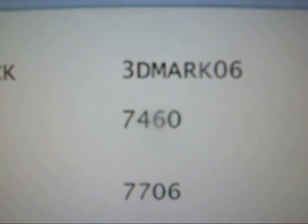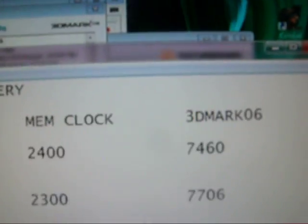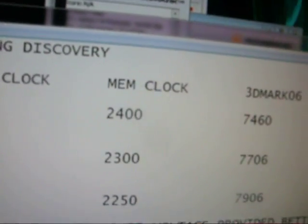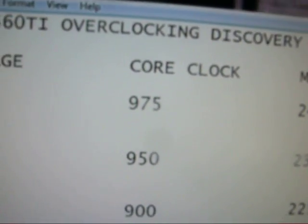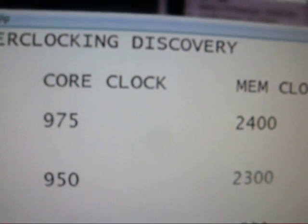It gave me a 3DMark of 7400 and I thought great, play around with it a bit. I couldn't get any higher — well, I could, but the score went down. So I thought, if I'm getting higher clocks and the score's going down, what happens if I take the overclock down? I took it down to 950 on the core, 2300 on the memory, and I got a higher score.